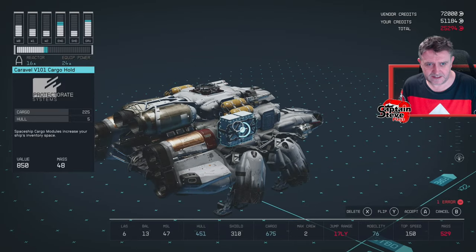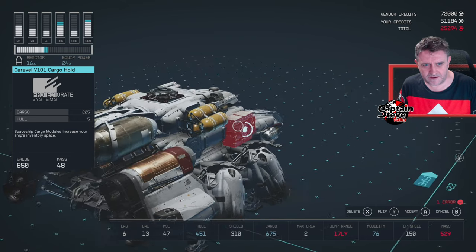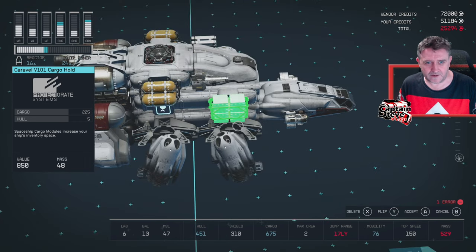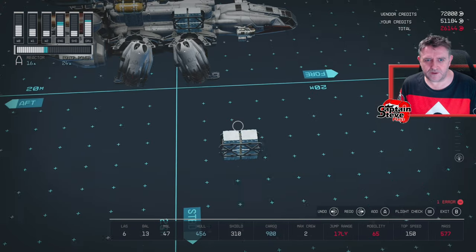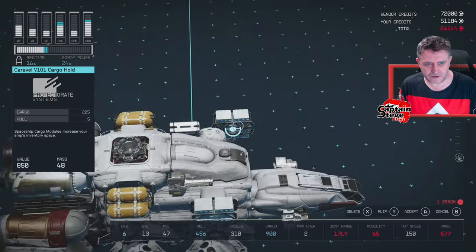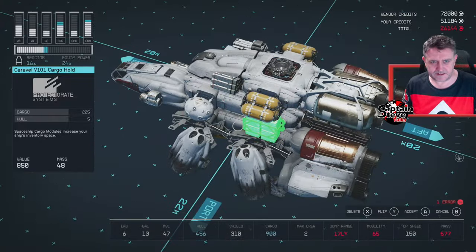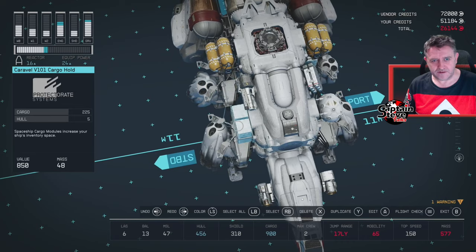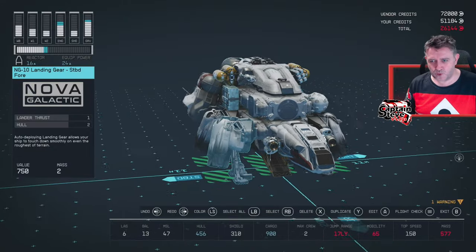I've got a cargo unit I'm going to stick on the side here. It's not letting me put it there - oh, it's probably because I need to flip it. There we go, now it goes there. Excellent. Now it's coming up with an error though. That's because I haven't attached it right. I'm going to put one more on the opposite side because I like things to be symmetrical. There's a shield there, so I'll just get this one on this side and move it back a bit. Chicka pow pow, chicka boom boom.